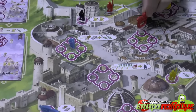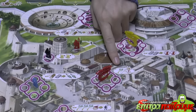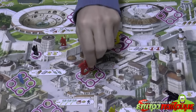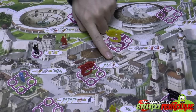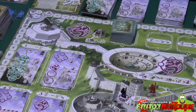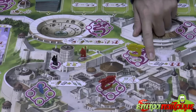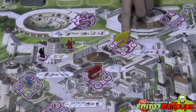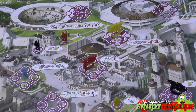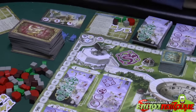When we place a worker, we resolve the action and take the indicated resources. For example, placing a dragon here lets me take a veggie or one victory point. Some spaces have a minus symbol, meaning you must pay a cost — for instance, paying two stone to gain two dragon abilities.